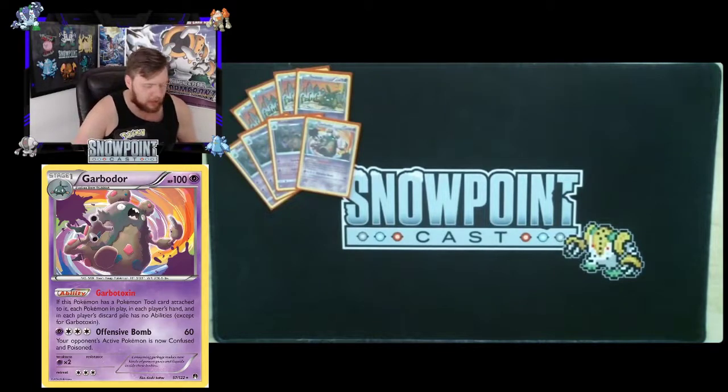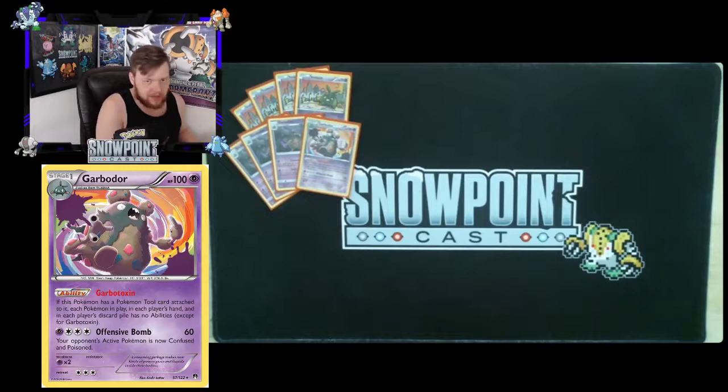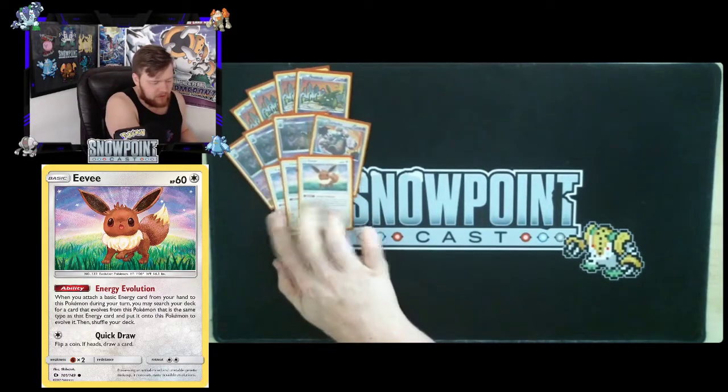You're also playing one Garbatoxin Garbodor — 100 HP, a little less, but Garbatoxin is so worth it. If you have a tool attached, all abilities of all Pokémon — yours and your opponents — are deactivated. Really great to shut off abilities like Tapu Lele's Wonder Tag. You can't often attack with this one since its attack requires three manual energy attachments, but I have attacked with it before in a bricked hand situation.